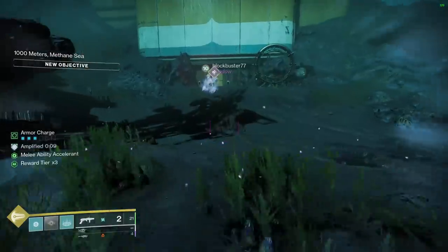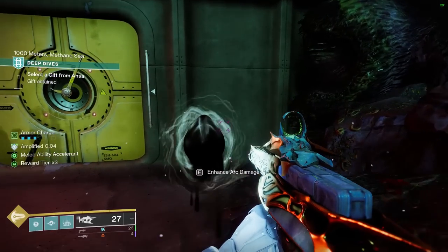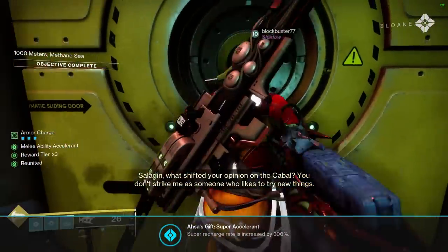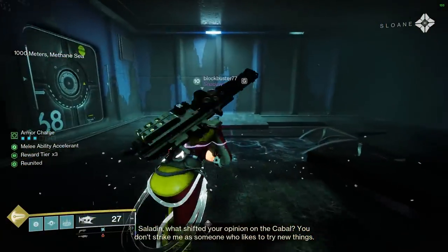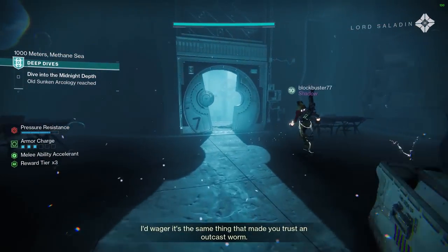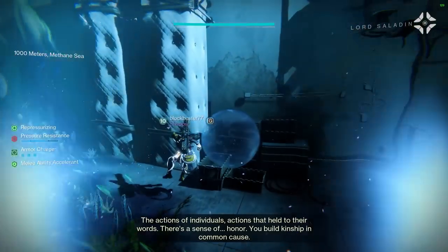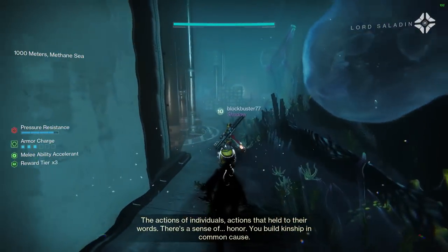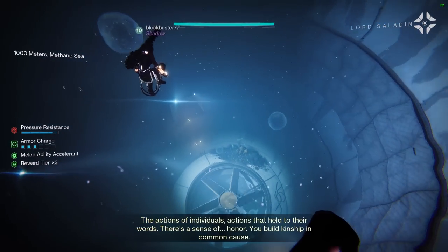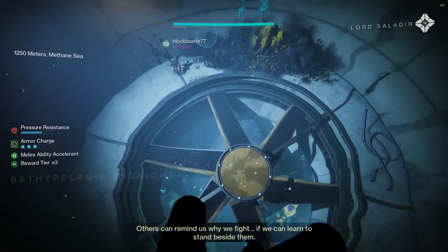In conclusion, the most important thing to remember is that you can only have one of each category of buff and debuff stacking together, and each individual category cannot stack with itself. Post Season of the Deep, if you aren't keen to run surge mods on your leg armor and would rather run Stacks on Stacks or scavengers, you can now choose to run a select few reworked exotics which intrinsically provide the weapon surges, giving a little more freedom. Furthermore, non-category buffs can stack with category buffs, and you can have as many of these stacking as you would like. Thanks for watching, leave a like for more, and I'll see you in the next one.